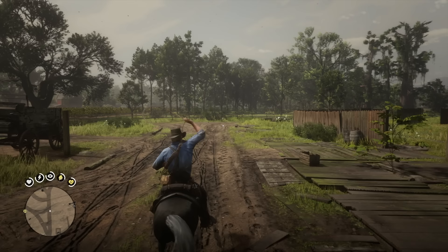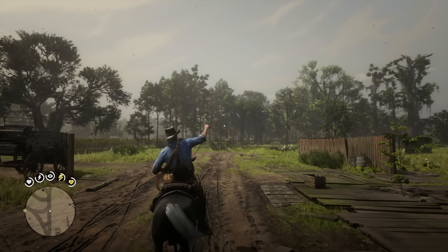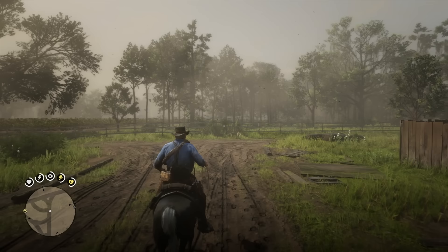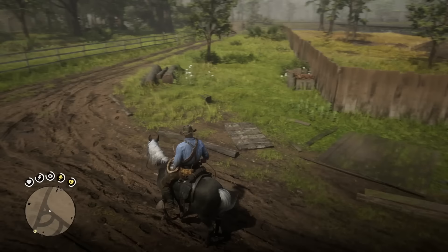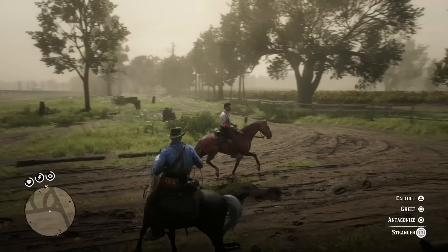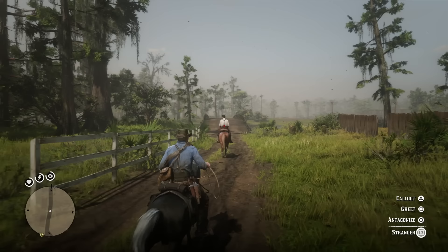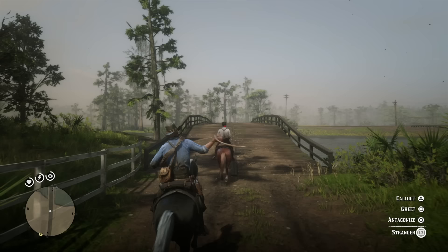Number one: did you know that you can throw your lasso further? For the longest time I always thought you just aim and threw your lasso when you were close enough. It turns out that if you hold the left trigger and right trigger, Arthur will actually swing his lasso above his head, allowing him to throw it a greater distance. So if you think a horse, person, or object is too far away, you probably just haven't been using the lasso correctly.